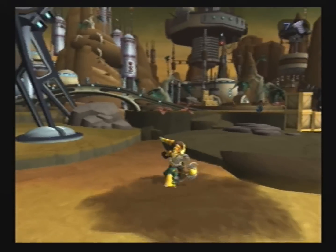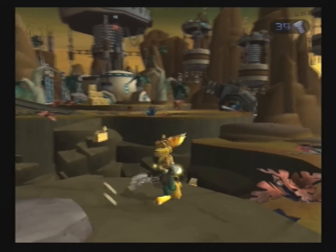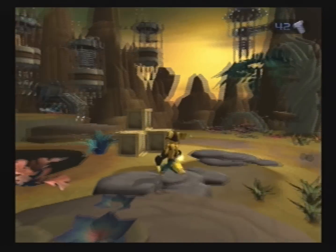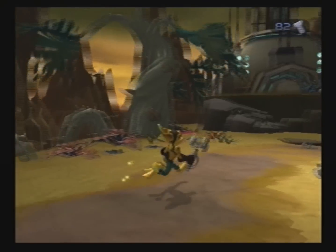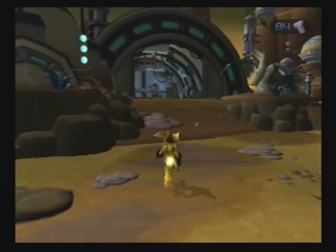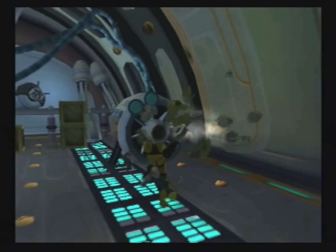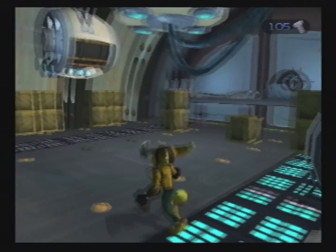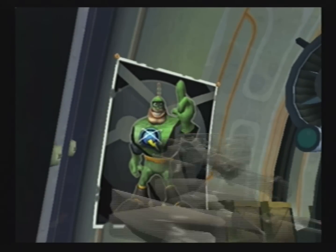Beat up these frogs and take these bolts, which is the currency in this game, and these planets. You can get them by breaking boxes pretty much anywhere. Let me just show you where there's some more boxes — and back in this room, which is just full of boxes. It also has a poster of Big Guy Captain Quark.